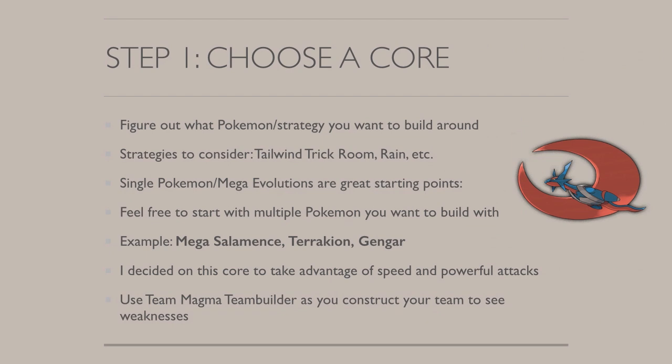Let's jump into actually building the team. My first step is always basically choosing a core — and by core I mean it could be a Pokemon, it could be a strategy, it could be a group of Pokemon. Common strategies people like to build around are Tailwind, Trick Room, Rain, etc. These are really common archetypes. Single Pokemon and Mega Evolutions are really great starting points. For this example team I brought to a Premier Challenge, I really wanted to use Mega Salamence, Terrakion, and Gengar, so that's what ended up being my core. I chose these because they covered each other's weaknesses well enough and I wanted to take advantage of speed and super powerful attacks.